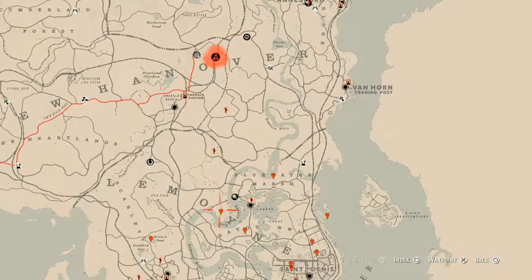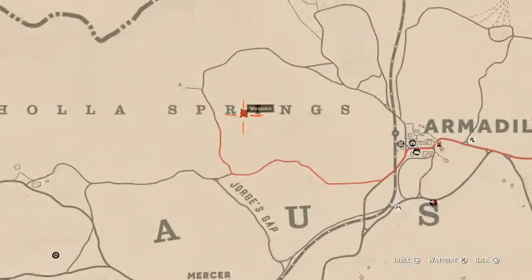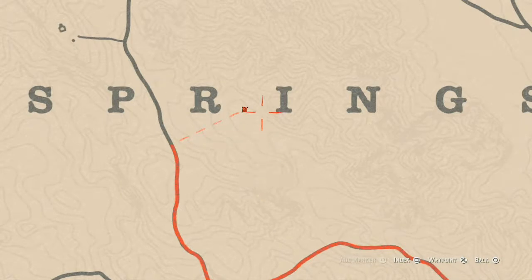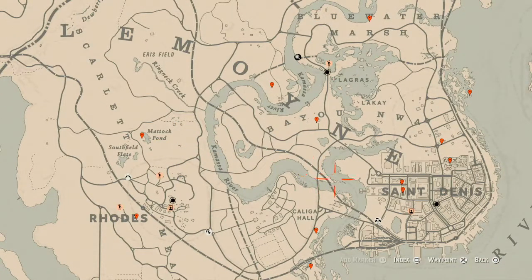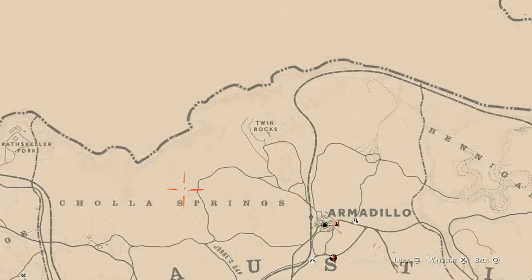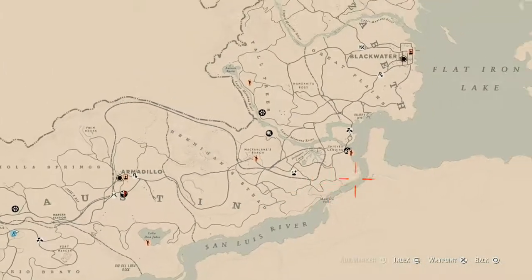The Caribbean Rum antique alcohol bottle is all the way in Armadillo today, right between the R&I and Cholla Springs. There's a tent right here and it's right outside on the ground in the dirt, just outside the tent. There's also a tarot card over there inside that house, and another tarot card over here in Armadillo, but that's up to you if you want to go get those.